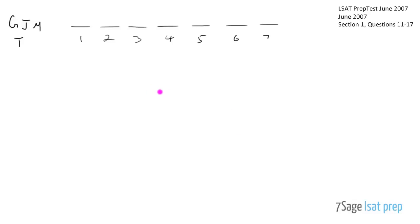Now for the list of premises. The first rule says J will not be the destination in week 4, so write J under 4 with a slash. The second rule says T will be the destination in week 7, so put T right into slot 7 on your master game board. No need to be redundant about it - it's already there.